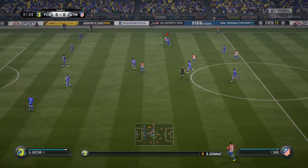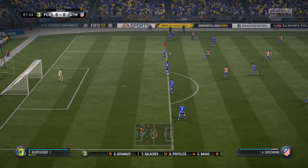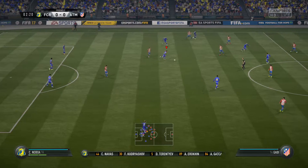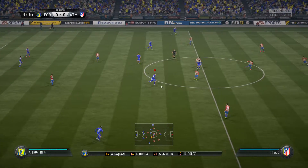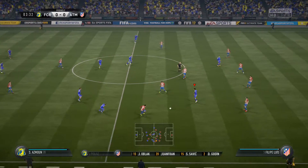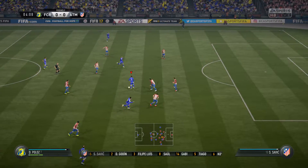This is the home team line-up. It looks like all hands to the defensive pump. At least they've got two forwards. Hopefully they will get some service, but it is capable, this shape, of being pretty negative. The Atletico Madrid line-up. In goal, Jan Oblak. Diego Godin plays alongside Stefan Savage in the heart of defence.